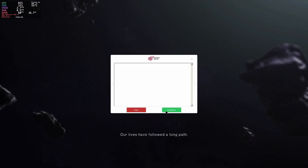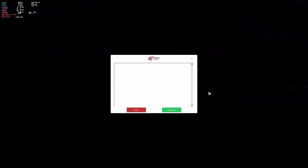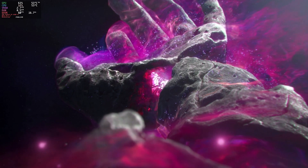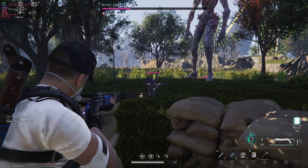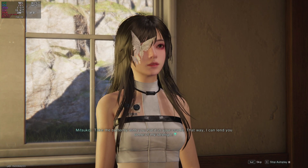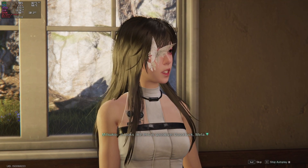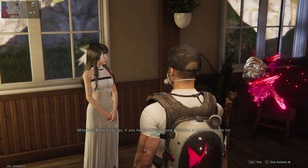In-game story dialogue plays: 'Our lives have followed a long path, but eventually all roads reach their end.' We played a little bit of story, talking to this character. 'When the Stardust is stable enough, it looks like this is goodbye. Good luck, Meta. Before you go, if you have any questions, I can try and answer them for you.'